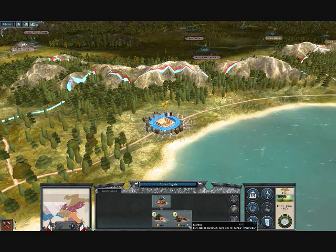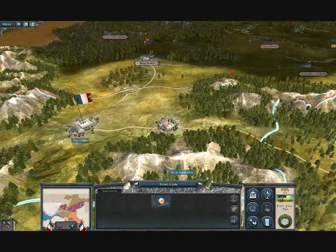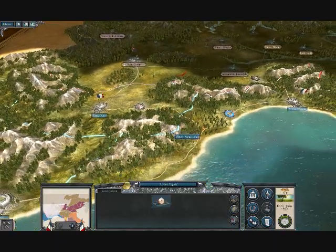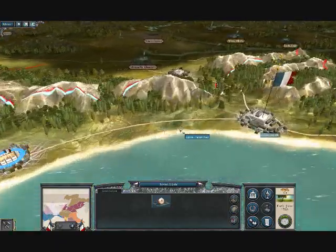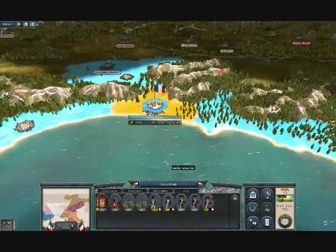Right now I'll build a building — you can build this building here. The first one replenishes plus 8% of your troops, but I want money right now to support a bigger army. So I'm going to go ahead and get the market.